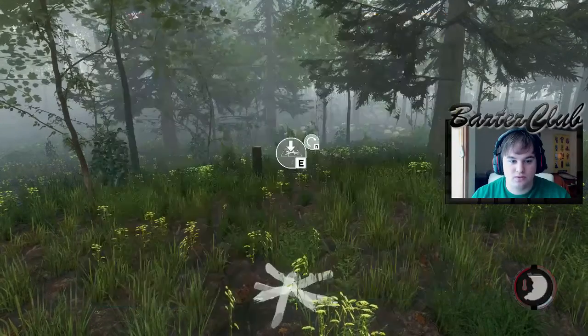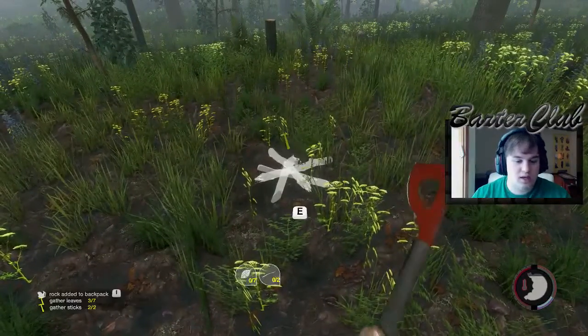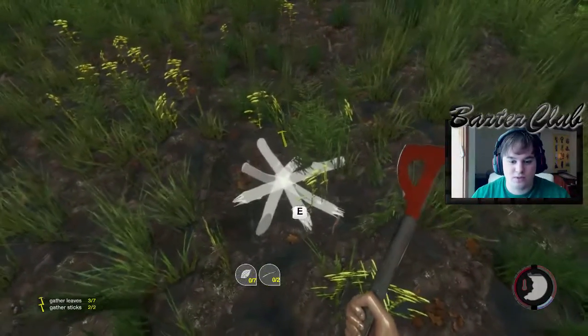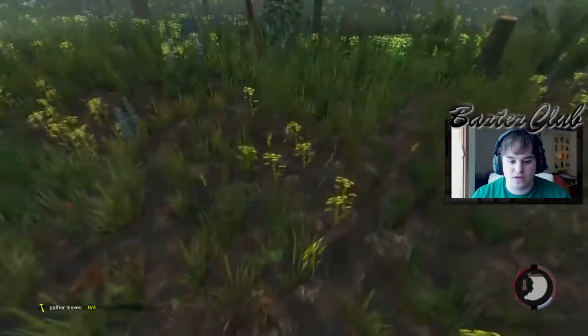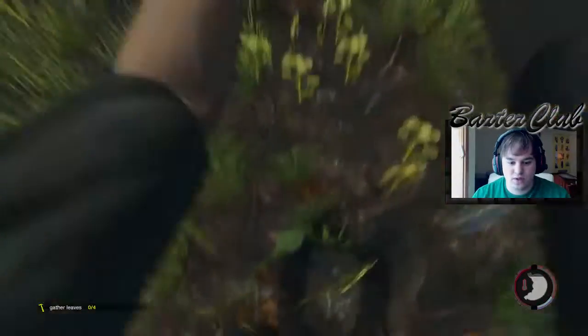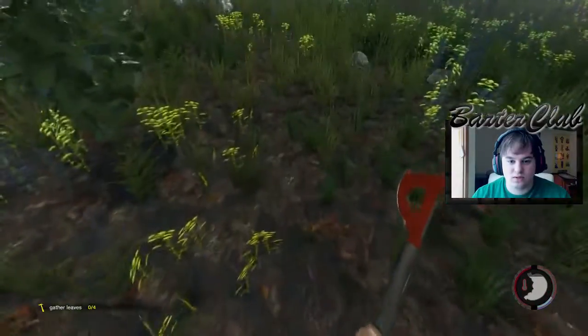We'll build a small little fire. It's really simple — all you got to do is hit E. There you go, come up to it and hit E to build it. Really simple.